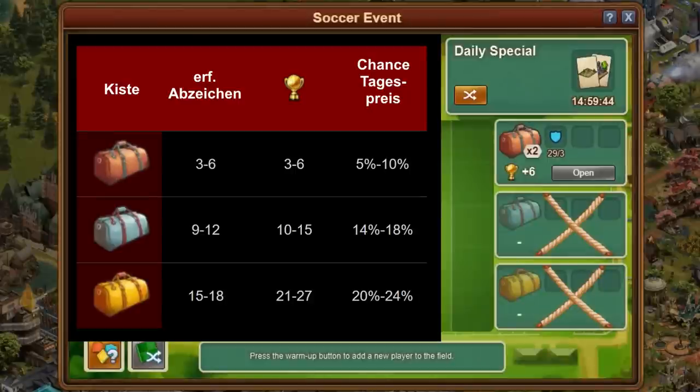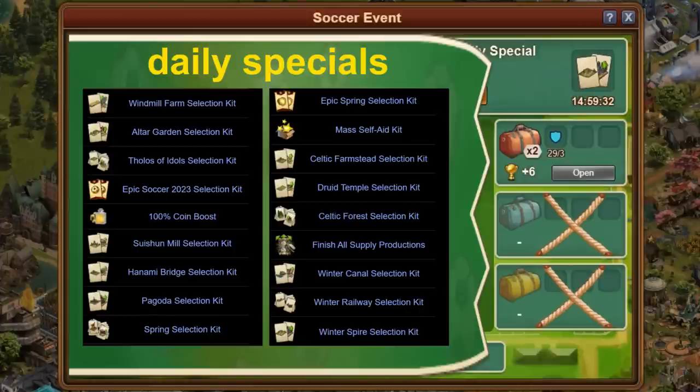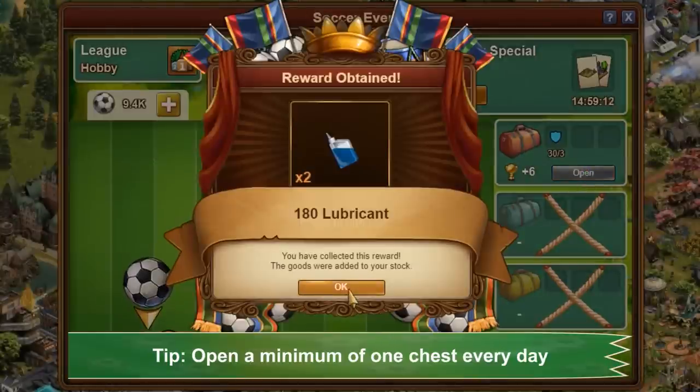In addition, you already get some badges at the start of the event. With the badges, you can now open the chests on the right side. Each chest contains the reward from a list assigned by color, including the daily special with a certain chance. The first chest opened in a day contains double the reward, and the progress displayed as trophies generated by it will also be doubled. Tip: open at least one chest every day in the minigame.